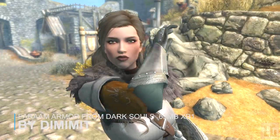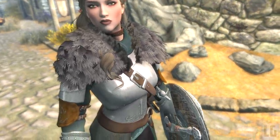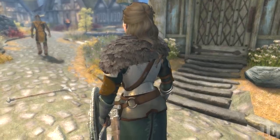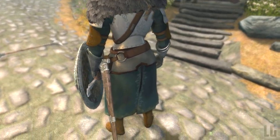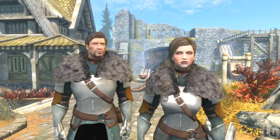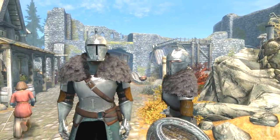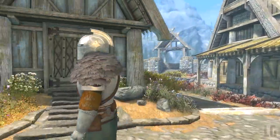Our next mod is the Faraam Armor from Dark Souls. The mod adds to Skyrim craftable heavy armor inspired from the Dark Souls series. You can craft the armor at the forge under the steel category, provided you have the steel smithing perk and a few common ingredients. The armor is all temperable and upgradable with steel ingots. The armor rating is slightly higher than that of steel plate armor and the armor comes with all the parts you need, including two helmets — one that doesn't show your character's eyes (pitch black) and one that shows a small part of the face and mouth, similar to regular medieval helmets. All items can be enchanted and it works on both male and female characters.